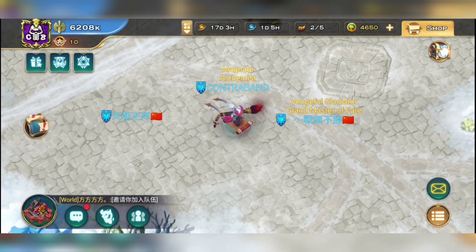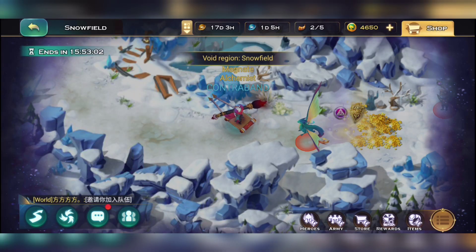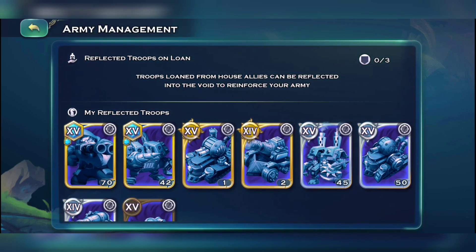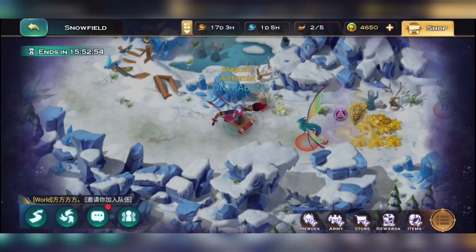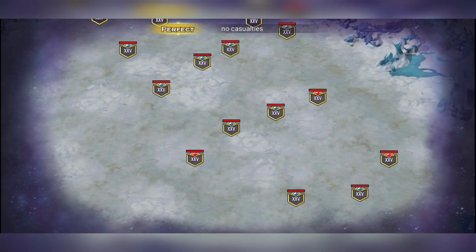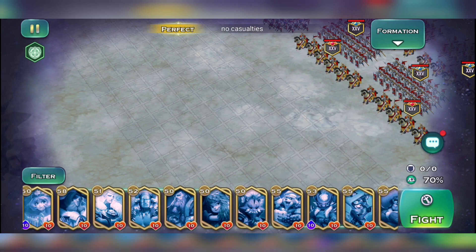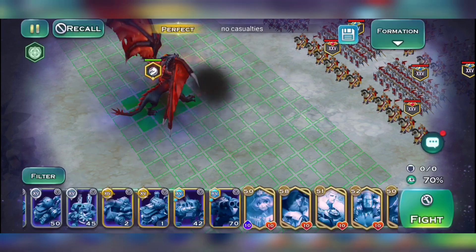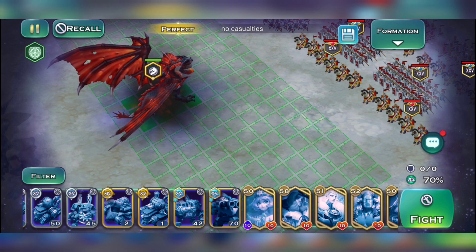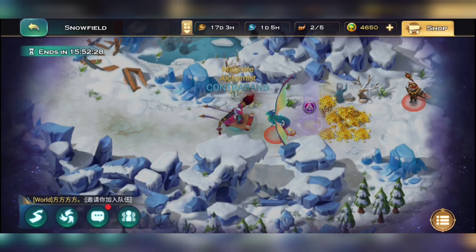Going back to the void, those buffs transfer over: 692k attack and 1909k health. That means a much stronger army. If I go challenge an enemy I can still switch back to my other dragon, and these buff stats are retained — making it crucial for void, helping you clear all void stages much more easily.